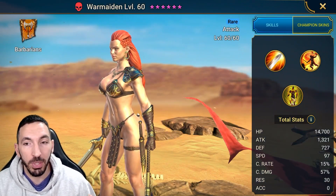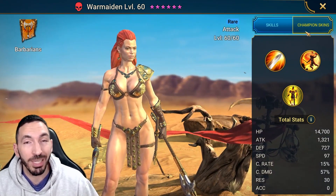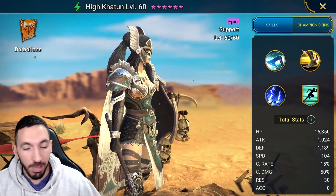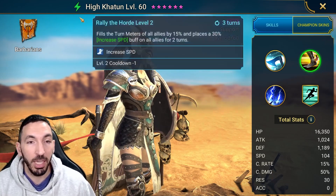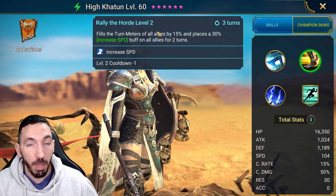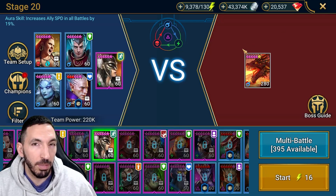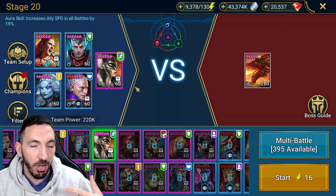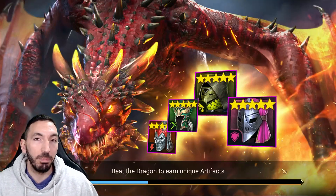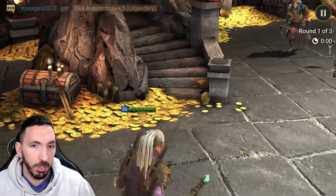Kale provides poisons through her A1 and A3 skills, plus a defense down at 100% chance — the stronger version — which is impressive for a free champion. High Khatoon is accessible to everyone just by logging in for 30 days. Her speed boosting and speed up buff complement Apothecary's, so you may have both active simultaneously. Together, all these champions' utility helps you push through and beat Dragon 20.